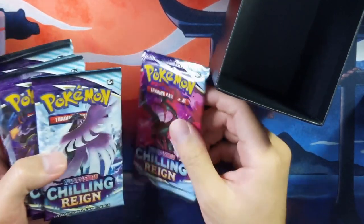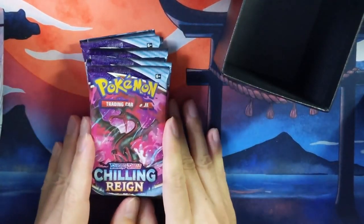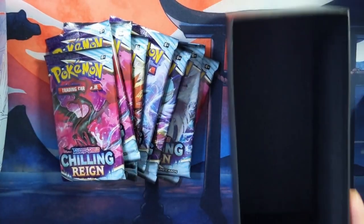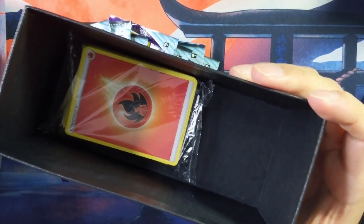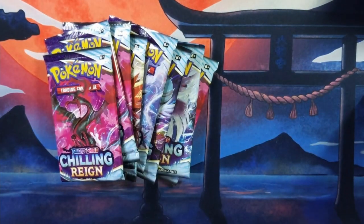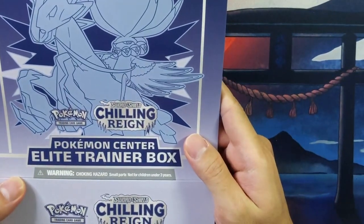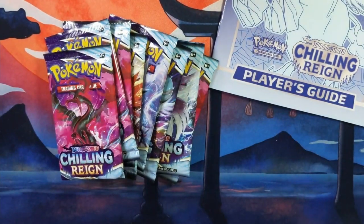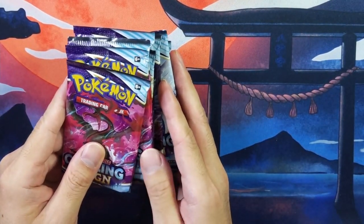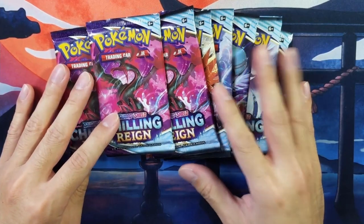Let me do a quick count — one, two, three, four, five, six, seven, eight. So it looks like that's correct — we're missing two packs from this special trainer box. It's going to be an eight versus eight battle for today. Let me put all the goodies to the side. So this is going to be the Ice Rider trainer box, and we're going to see if it brings us good luck — hopefully we'll get some hits right away and give some good competition to the Shadow Rider box.